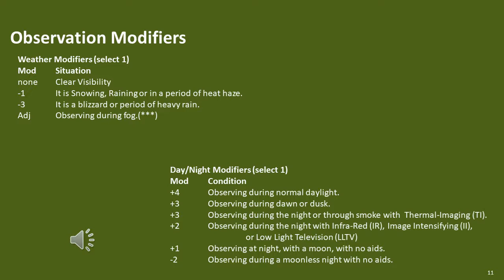The modifiers are totaled and multiplied by the base observation range to arrive at the distance the element can be observed in centimetres. In this slide we can see the weather and lighting condition modifiers. You'll notice that there are special modifiers for elements equipped with infrared, image intensification, low-light television and thermal imaging. The use of these modifiers is dependent on whether the observing element is equipped with these visibility aids. It should also be noted that a moonless night includes an overcast night, even if a moon is present. A player can only apply one modifier from each of these lists.